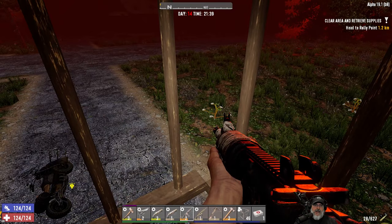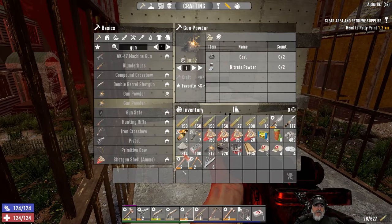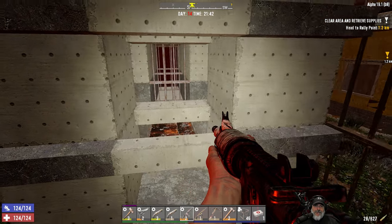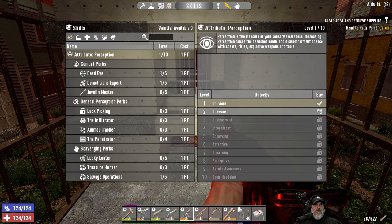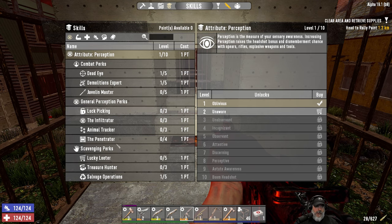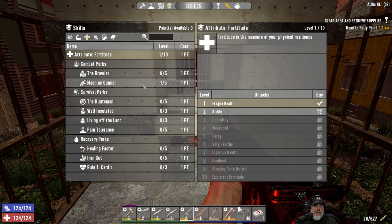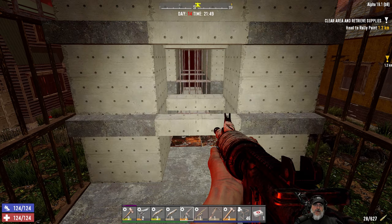Off camera, I went around and did a little bit of salvaging to get gasoline for the bike, made a little more gunpowder — mined some coal and nitrate. We got about five skill points since last episode. We put a point into Deadeye, Salvage Operations, Motherload, Boomstick, and Machine Gunner now that we have the TAC rifle.